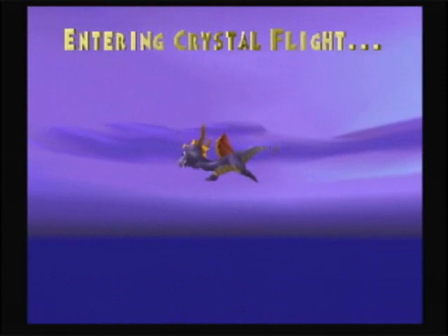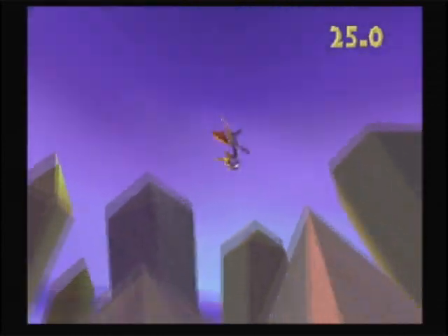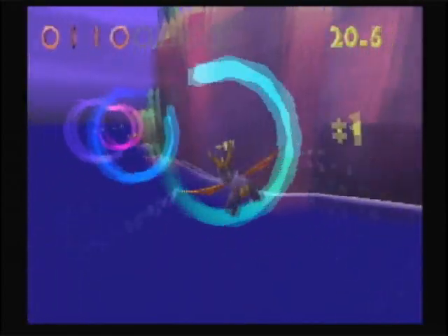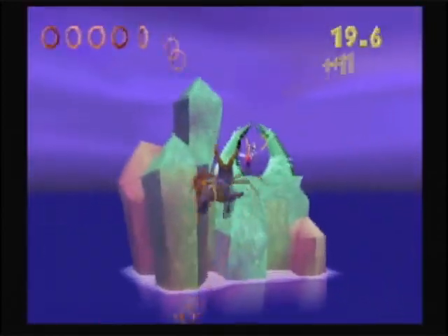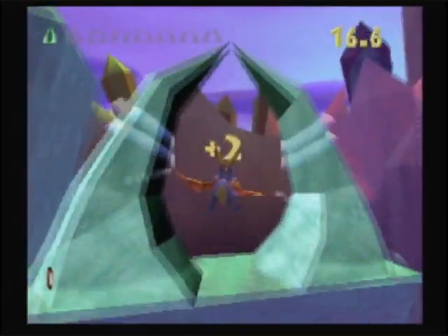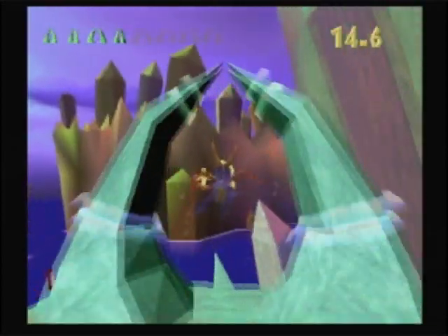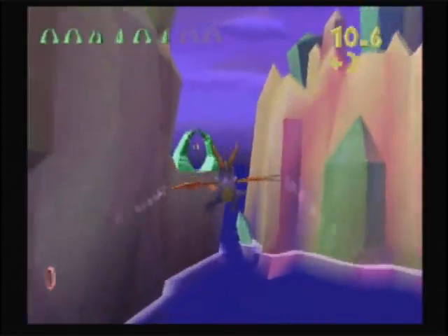Overall, this is one of the easier flight stages. Technically, I think it's the first one they really expected you to find. Things start off with a nice colorful set of rings — very pretty. Next up, we have arches, and a fairy nice enough to tell us where we need to go. This particular flight stage directs you exactly where you need to go. Time might seem kinda tight, but you should be fine overall.